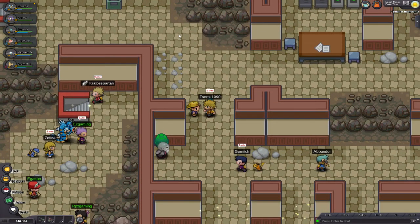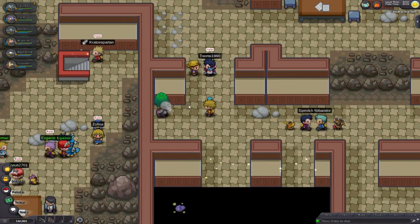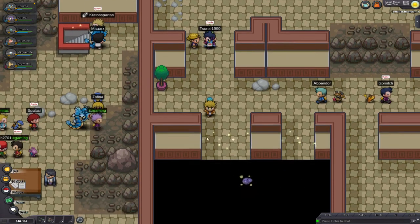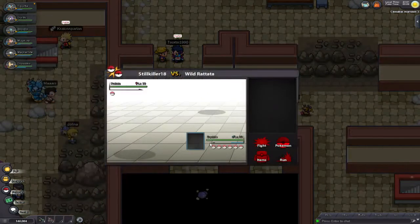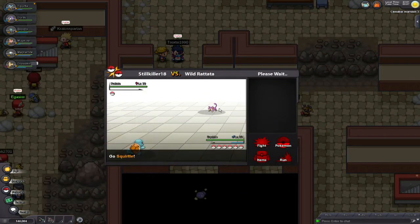This doorway down here — these are all actually individual doors. So there's one, two, three, four, five doors. You have to be sure you're on the correct line. Not this line, not this line, but this line right here. You need to walk into the door right there, or you're going to get teleported to the wrong spot. You have to be aligned right here on this corner.